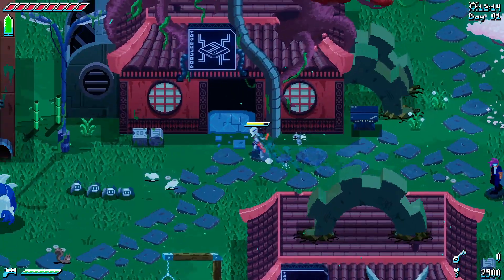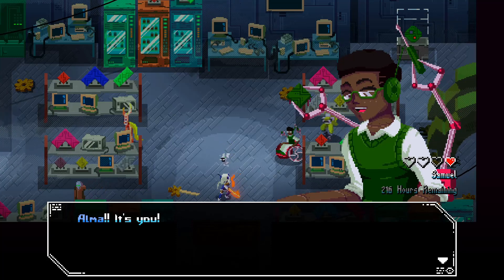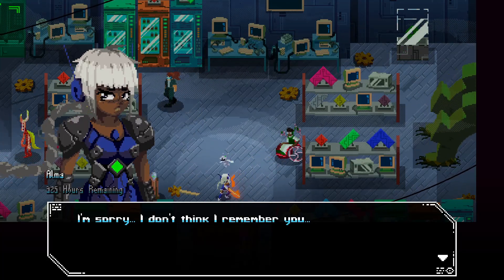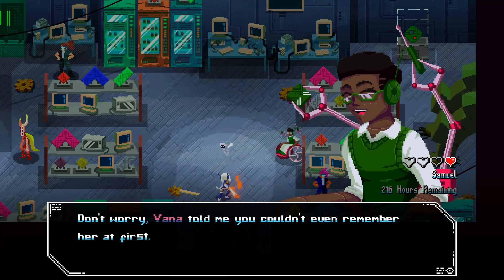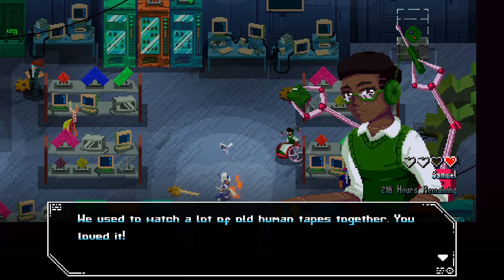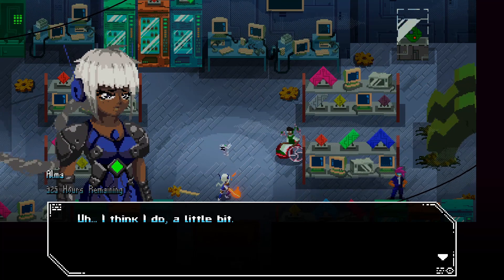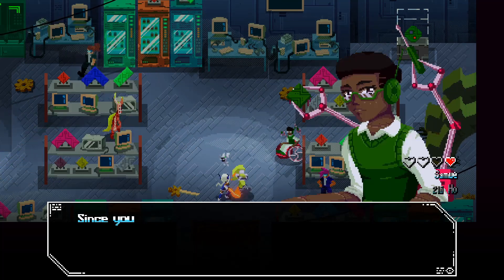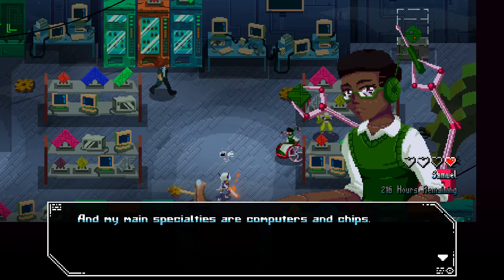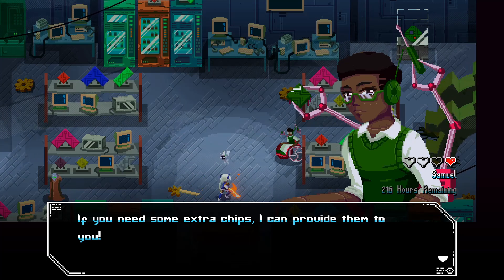This is going to be the last person I find — nope. Oh, it's Samuel! He remembers us and says Vanna told him we couldn't even remember her at first. They used to watch old human tapes together — especially anime. Since we disappeared, he's started researching human technology, specializing in computers and chips. He can provide extra chips to us.